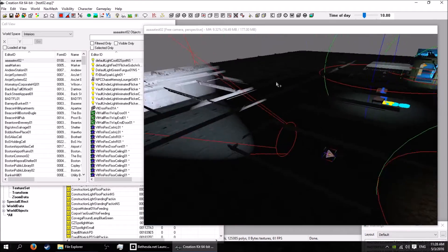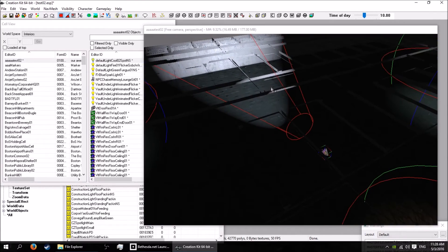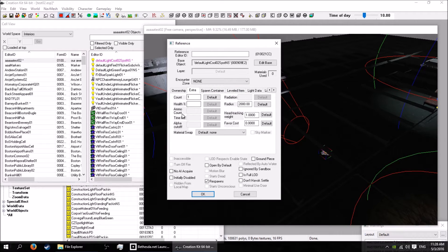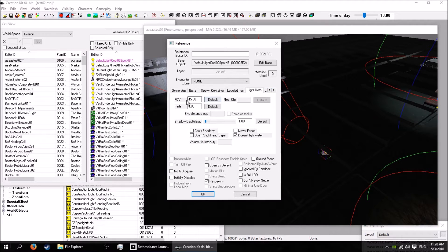It's great to be able to see these things happening while you edit, with the little radius circle and all that. Let's go to Extra — light data, field of view, fade — I'll show you all that.